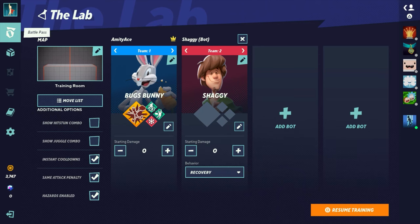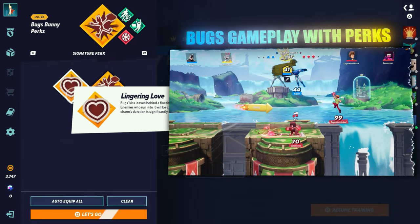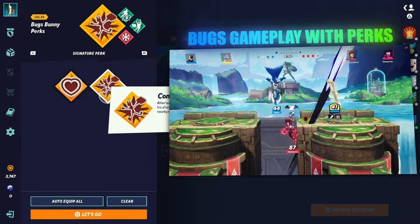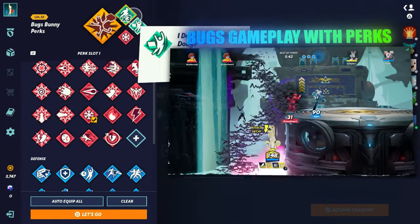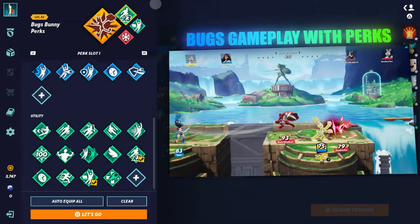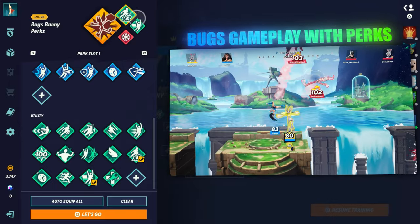First, I want to go over what perks to use. For his special, this is the best one — just use this, especially in 2v2s. Don't even look at the other option. The next thing is triple jump — you have to have this. Literally don't replace it, just keep triple jump on. It'll save you so much and actually get you so many more kills.